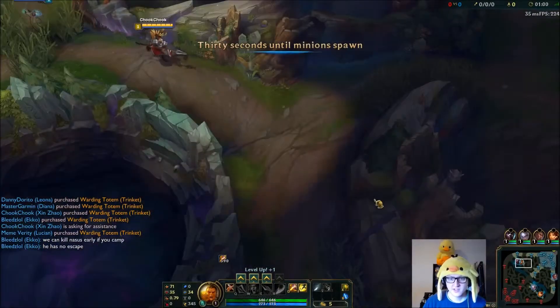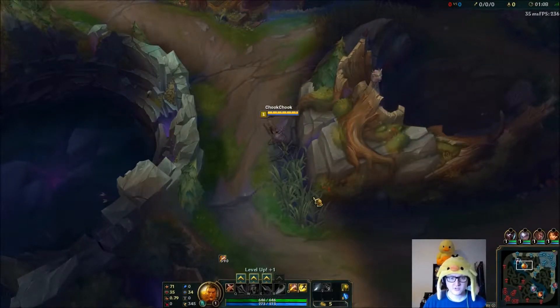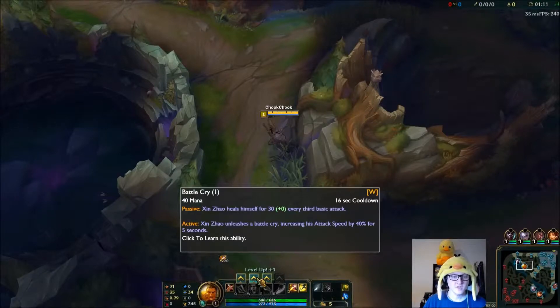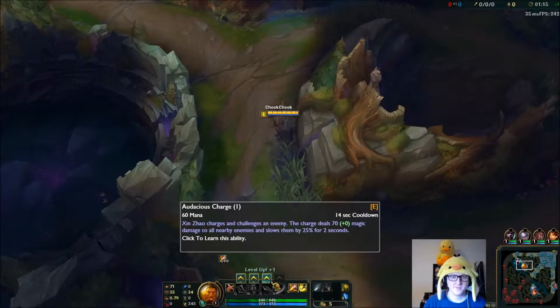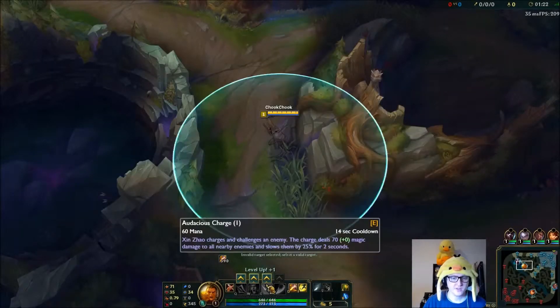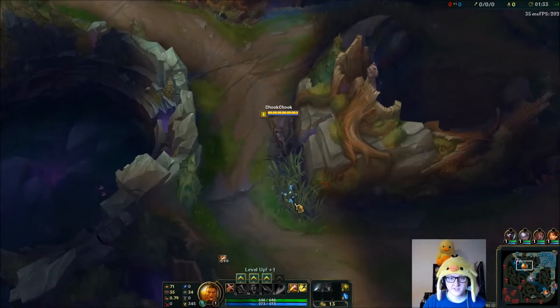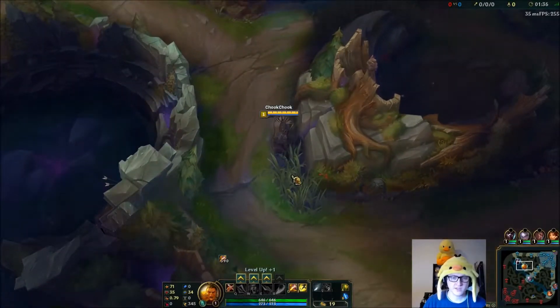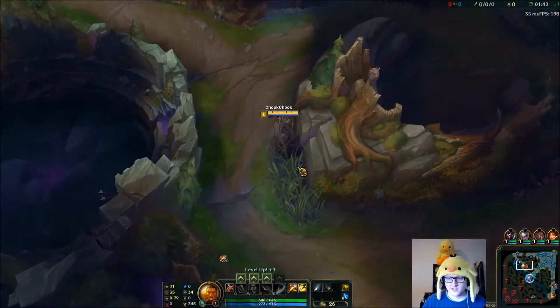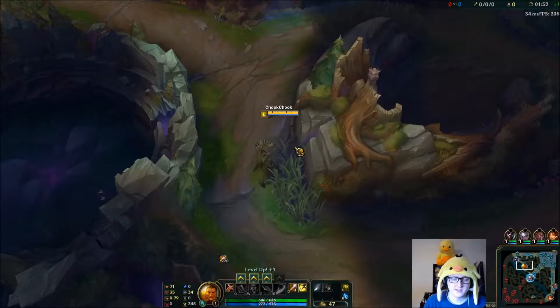With Xin jungle I like to start with the W, then get the Q, then get the E and max the E first. I find the cooldown on the charge is much better to get in, catch people out of position, gap closer - all of that. I'll be getting Sated Devourer as well because Xin with the attack speed just works really well. Probably Sated Devourer, then Blade of the Ruined King, and from there go tanky, maybe Trinity Force if we're doing really well.